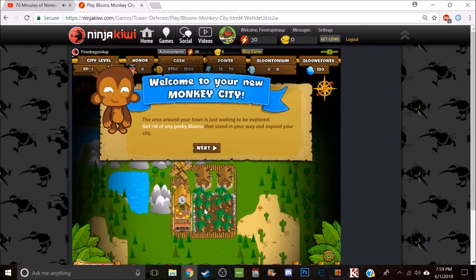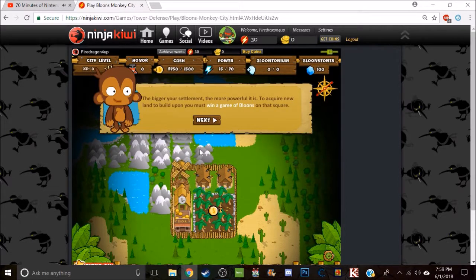Get rid of any passive balloons that stay in your way in Monkey City. The bigger your settlement, the more powerful it is to acquire new land. To build a plot, you must win a game of balloons in that square.